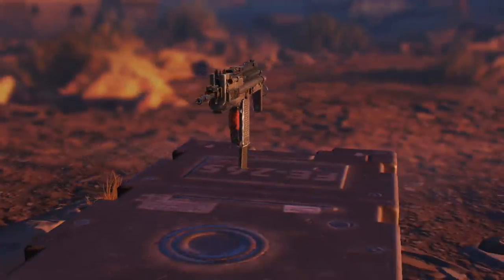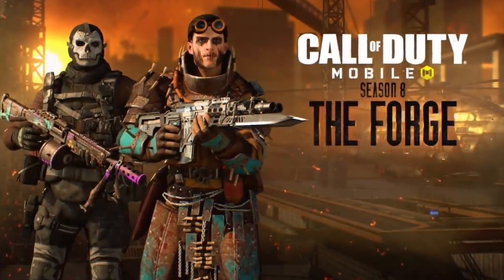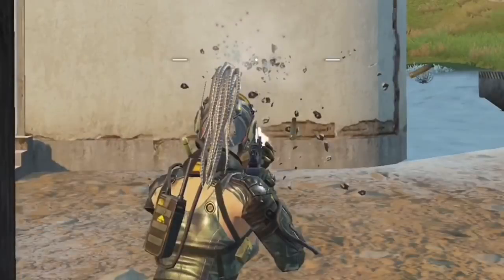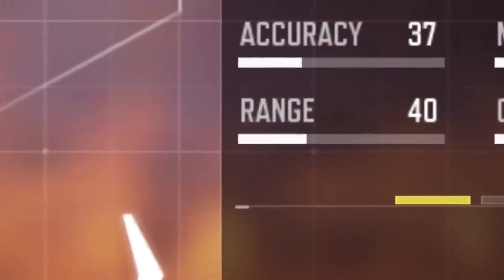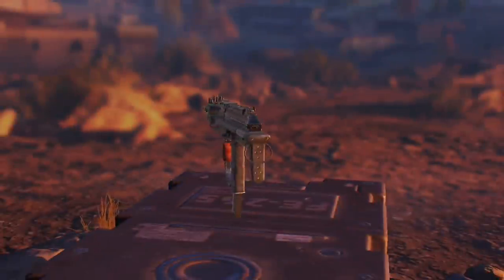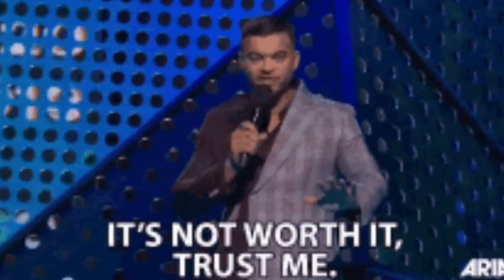In number 2 we have the forgotten MSMC, with 13 bullets to kill an enemy and a fire rate of 961 rpm. The last time I've seen someone use it was back in Season 8 before the Gunsmith update. I noticed it has one of the worst hipfire accuracies across SMGs, and on top of that it has a very short range and can only be used when very close to the enemy. Even though it's number 2 on the list, I see no point in using it because we have a new replacement for it.